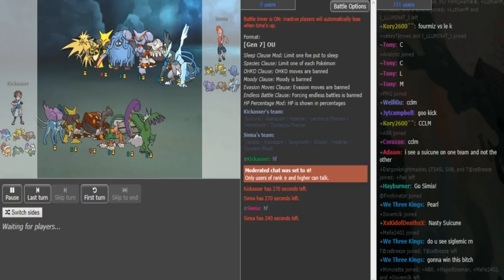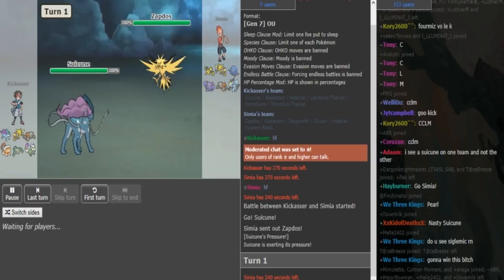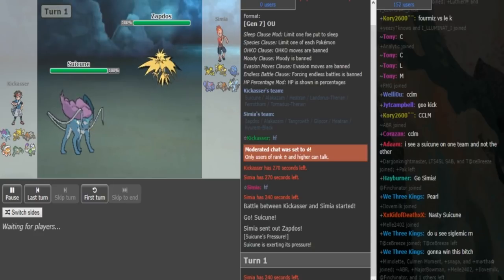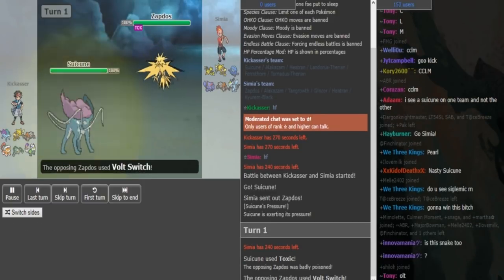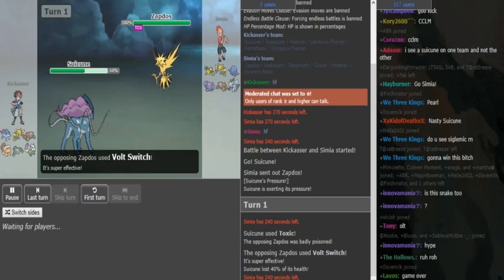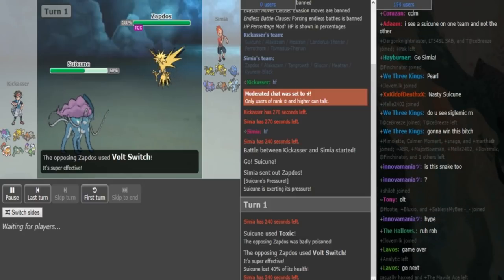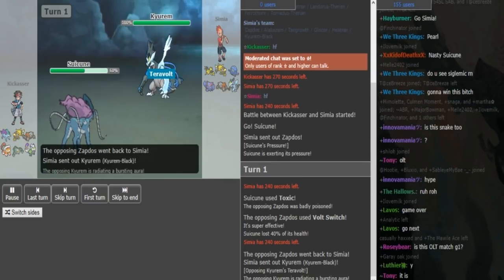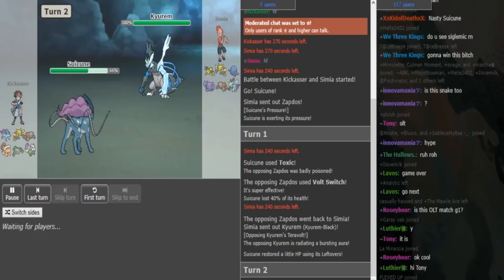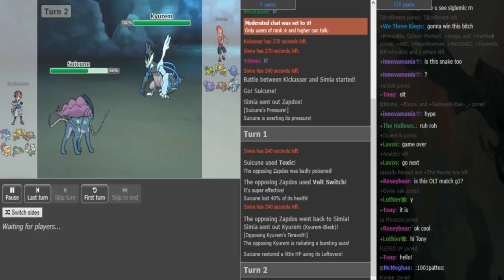Semiatric brings a Kyurem which is quite a huge threat. Rocks either on Gliscor or on Heatran, probably on Heatran. Zapdos lead here - we could see Discharge or something like that, and we will see what the Suicune set is. He might switch out - no, he reveals Toxic turn one, and Semiatric shows that he's Volt Switched Zapdos to get in his Alakazam, his Heatran, and his Kyurem. Kyurem is gonna come out to threaten out the Suicune with Fusion Bolt. Toxic fast Suicune is obviously good - you want Speed to outspeed Heatran, you want to Sub up on specific mons before they can Toxic you. So now Kick Asher might just go for Protect here.